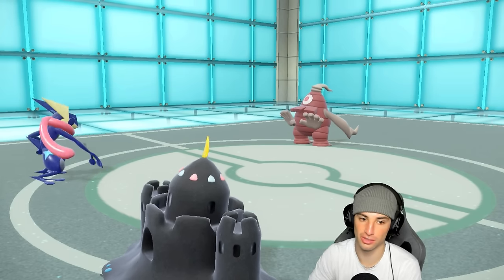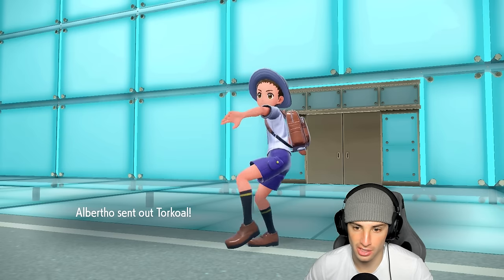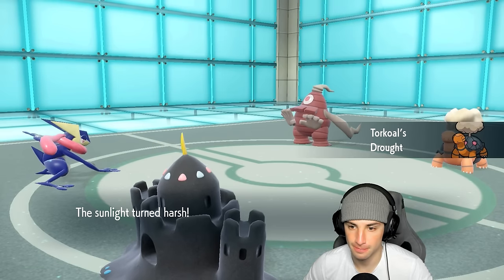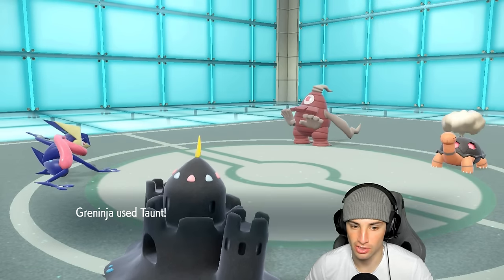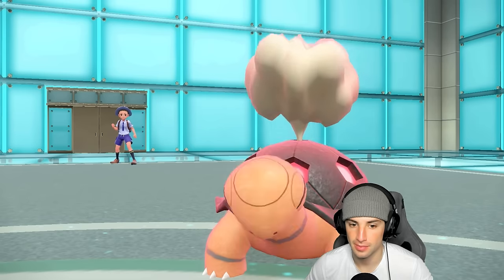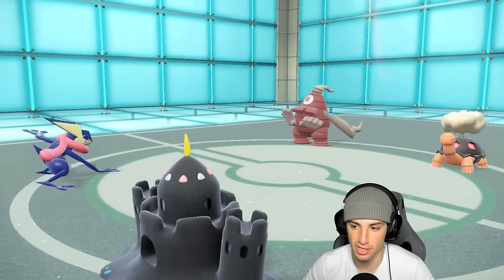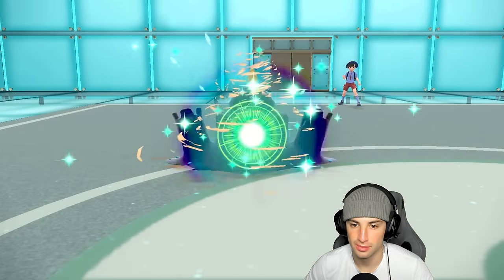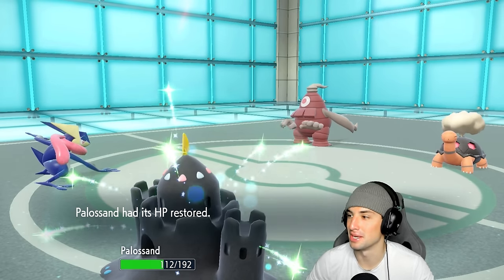Grimmsnarl withdraws — they're going to swap into Torkoal, so we're going to hard swap Greninja for Pelipper to get the rain cooking. I Shore Up — beautiful, get that HP back. They go for Will-O-Wisp — good thing I'm special attacking, so we'll just take slow chip damage but should be fine.